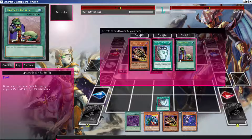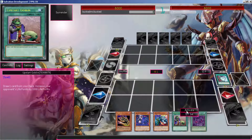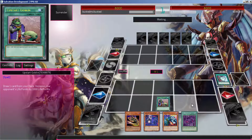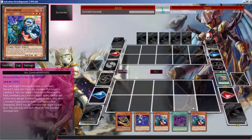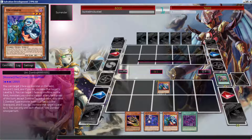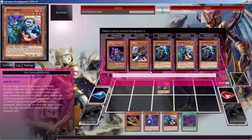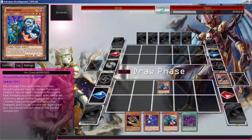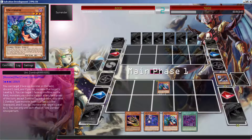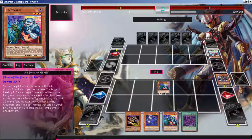This build right here is a more consistent version with Pot of Prosperity and Upstarts — a subscriber mentioned it so I was like, all right, I'm gonna build it. I'm playing right now on a Salvation server, so I'm testing new cards too. I was trying to do a card review of the new card.